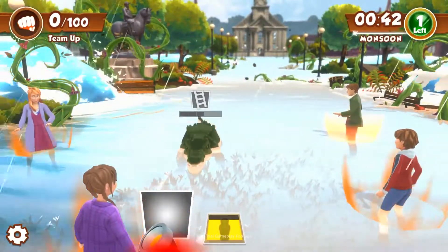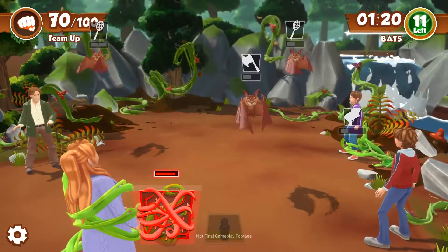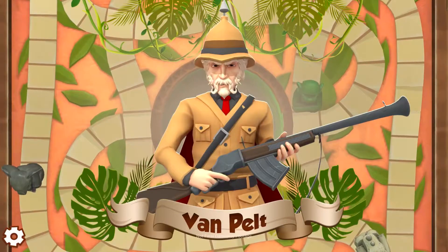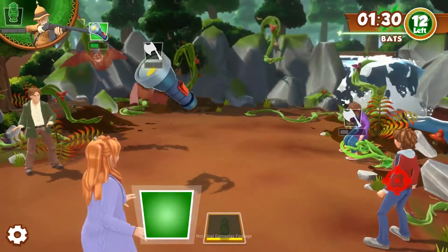Each round demands teamwork. You'll be facing whatever danger comes out of the board, plus jungle vines, which will always try to ensnare you. And if Jumanji sets the hunter Van Pelt loose, he'll appear when you least expect it and try to disable you and your team.